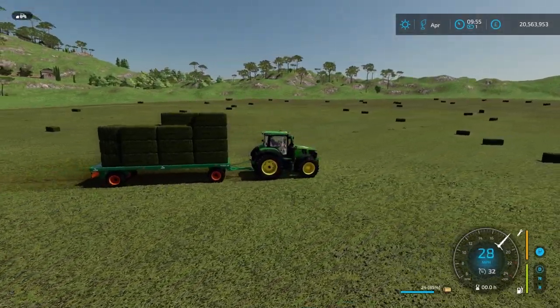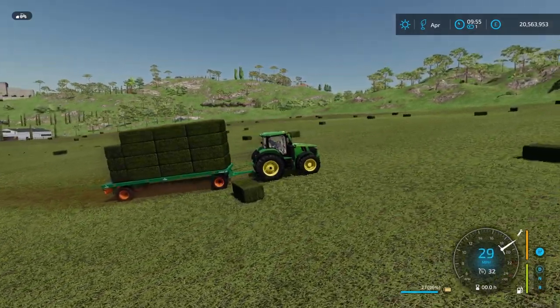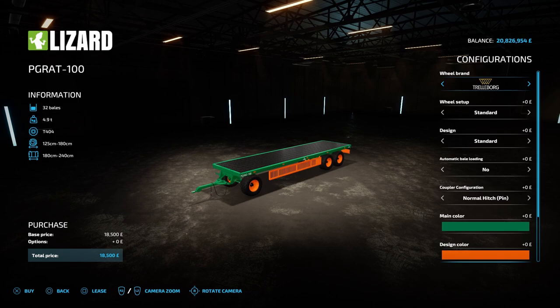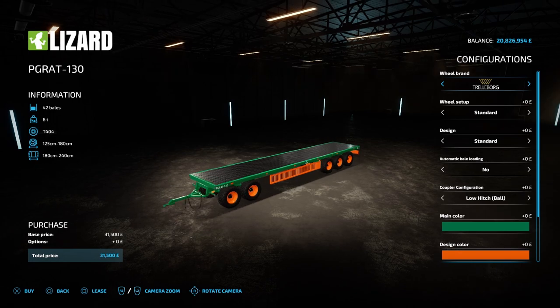Next up is the Lizard Platform trailers. If you couple this with the last mod, you can make very quick work of baling, because these trailers can autoload bales. There are 4 different trailers in this pack: the 85, which holds 28 bales and costs £15,500; the 100, which holds 32 bales and costs £18,500; the 115, which holds 36 bales and costs £24,500; and the 130, which holds 42 bales and costs £31,500. The bale counts are for autoloading, but you can load bales manually and put on as many as you want. For autoload, they take round bales from 125cm to 180cm and square bales from 180cm to 240cm, and that's the same for every trailer in this pack.